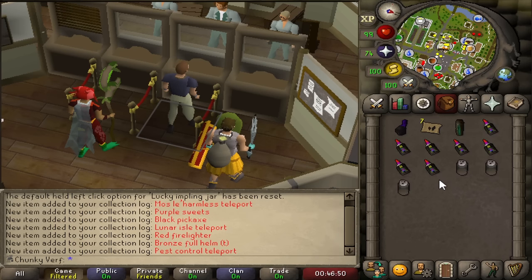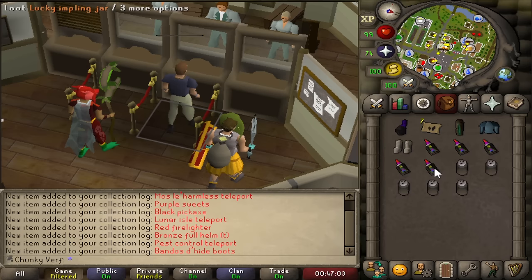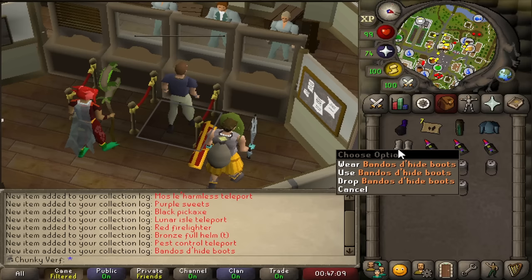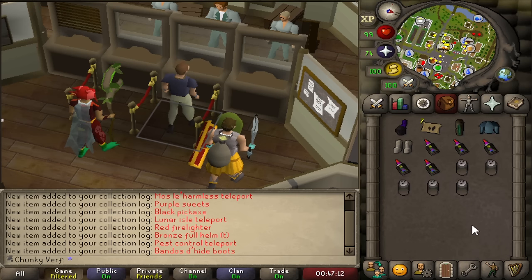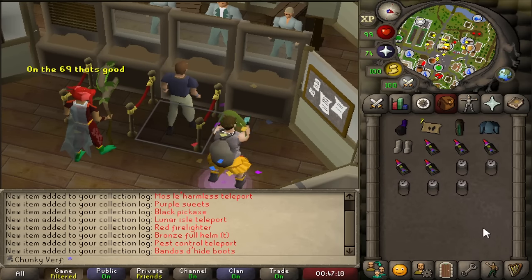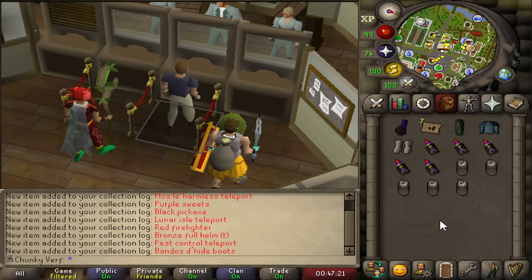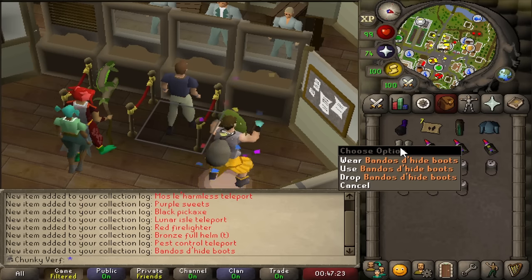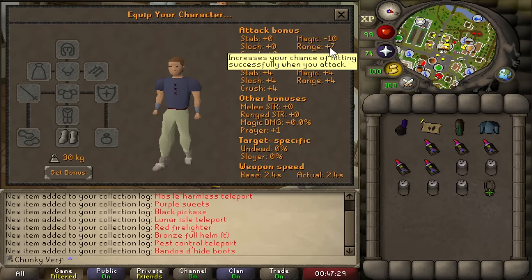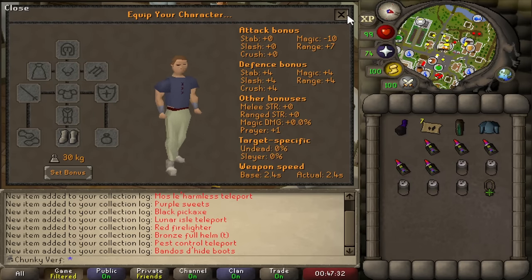Elf camp teleports. Getting some easy clue items. Oh what? No way — yo, ranger boots! That's so good, that's so freaking good! This is so good — that's actually a great item. That was like my dream item on the Kramja account. That's actually a crazy item. Look at this — seven range attack, four defense bonus and a prayer bonus. I've always wanted that on the Kramja account. Holy shit, I'm so happy with that item.